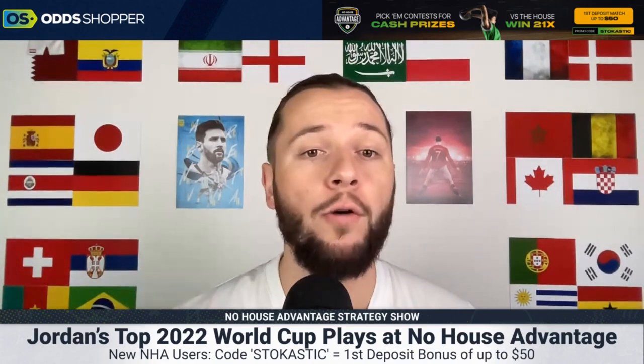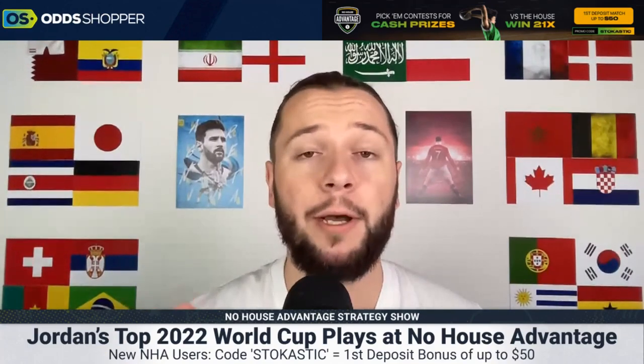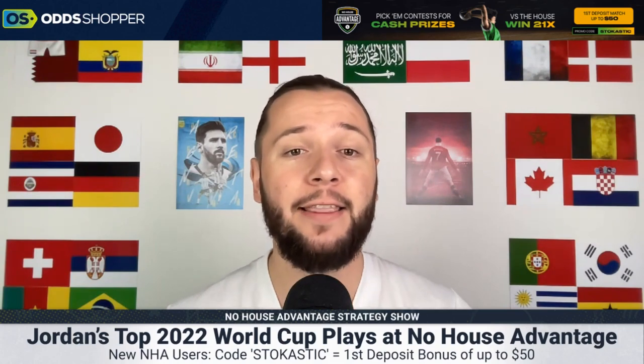Speaking about No House Advantage, they have two types of contests. One which allows you to pick overs and unders and enter them into a GPP style tournament. The other, which we'll be talking about today, are props over and under picks which allow you to multiply your winnings up to 20x. Use code STOKASTIC to get your first deposit bonus of up to $50 — it'll also be linked in the description and pinned to the first comment.